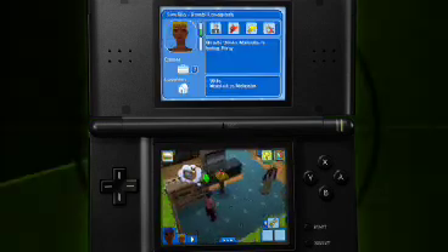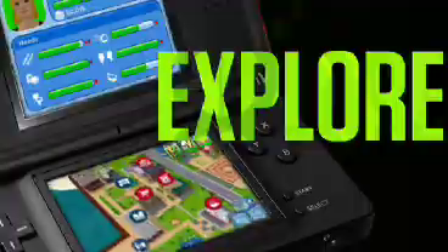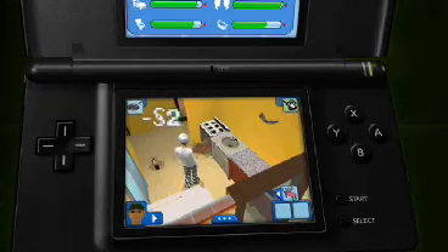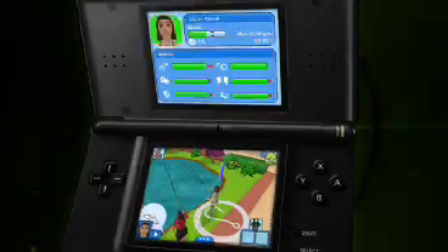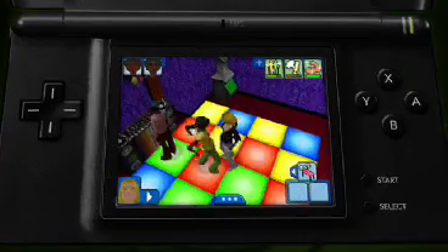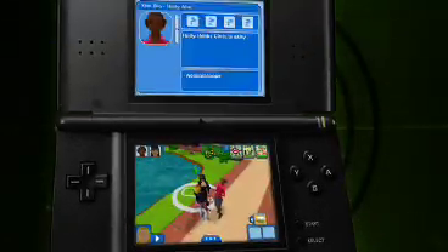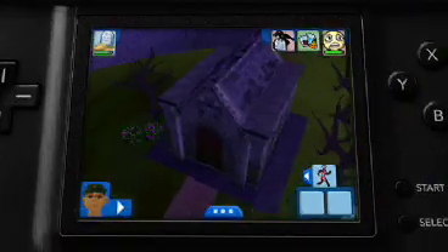It looks like everyone's having a good time. There are a lot of cool places to go and things to do with your Sims. The gym. They can make some snacks. Fishing. Hey Picasso. Nice moves. Your Sim can go to the art gallery, or just hang with friends. Oh wait, don't forget the graveyard.